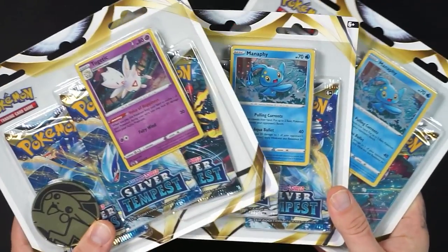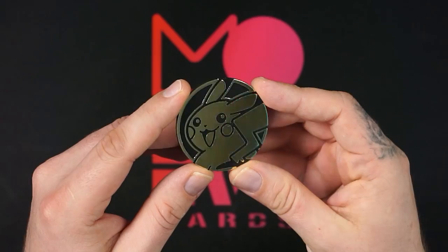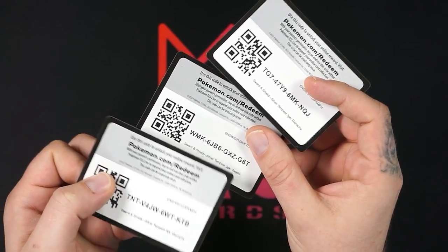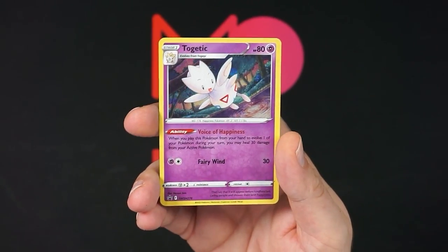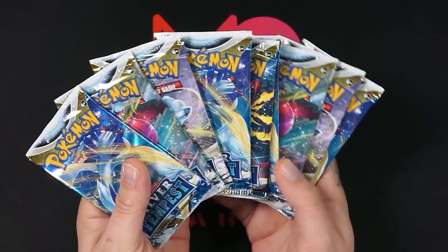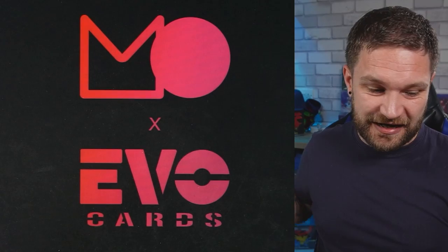Triple blister time! Each blister contains a Pikachu coin — we got three of those — three different code cards, the Togetic promo which is my favorite, the Manaphy promo, and of course nine booster packs across all three. These have got some way to go to beat that ETB pull — I still can't believe we got an alt art from the ETB.